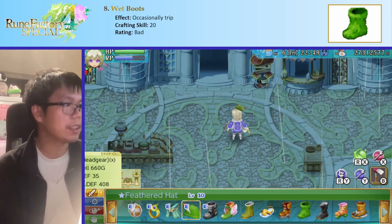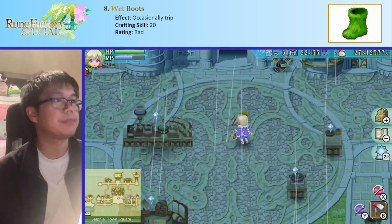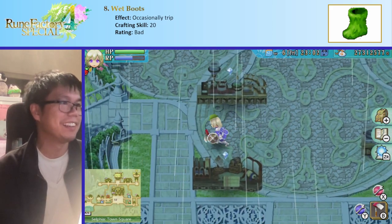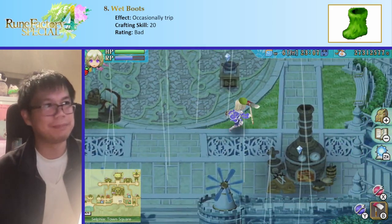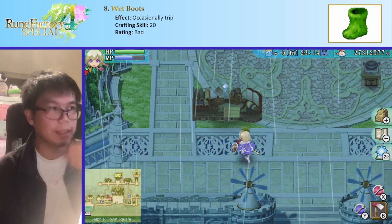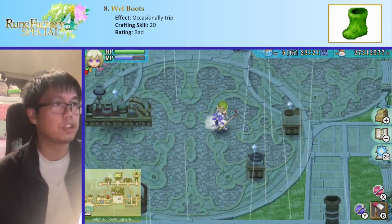Next are wet boots, which make you occasionally trip. These ones have good stats, but the ability is bad. You can see me just face-plant on the ground. The chances are relatively low but enough to be annoying. You could wear them early game, but overall you really don't want to use this.